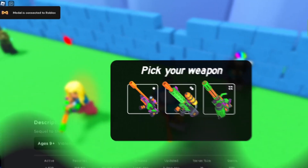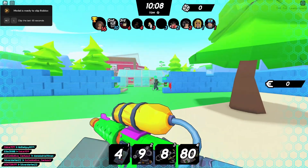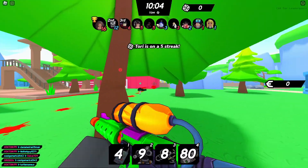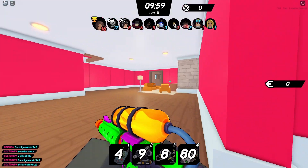This is the badge and this is the game. Once you're in the game, you just want to pick a weapon — I'd recommend using this gun as it's the most balanced. To get the badge, all you have to do is tag 50 enemy players. To do that, you just shoot at them with a paintball — that's pretty much it.